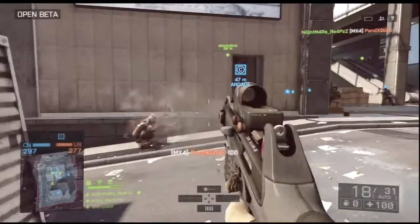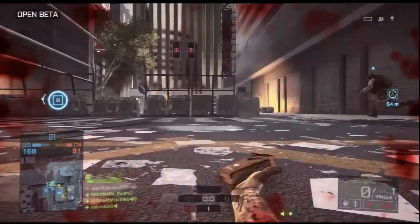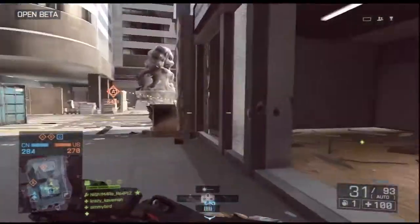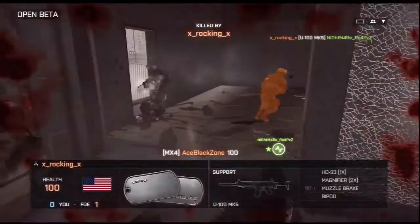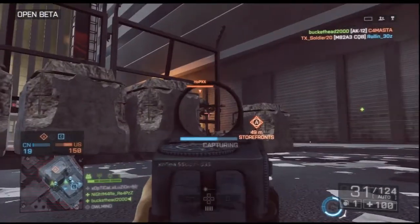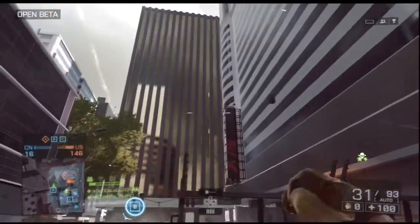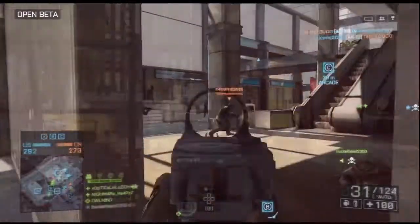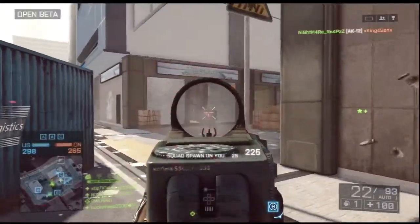Let's talk about the medic class. The med kit size is a lot smaller — in Battlefield 3 you'd throw down this gigantic backpack-looking thing; in Battlefield 4 it's a small hand-sized kit. It doesn't last as long either. In BF3 one kit could heal three or four guys, but now it seems to only last a certain amount of time, possibly requiring you to throw down multiple kits depending on how many players are nearby.